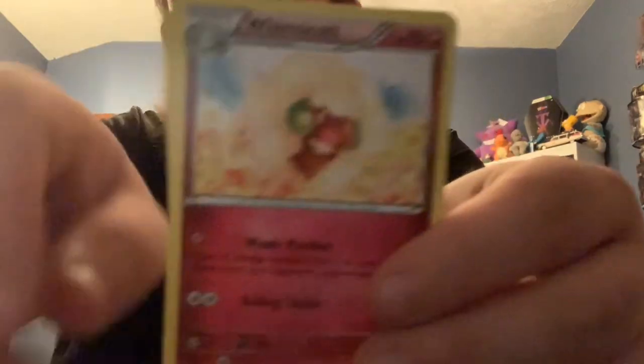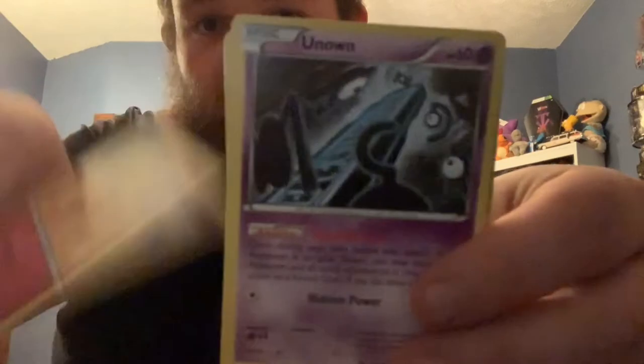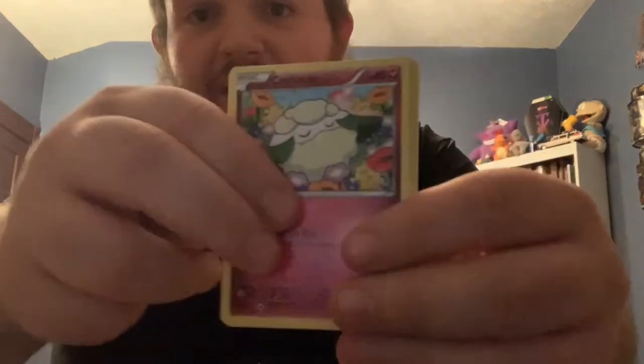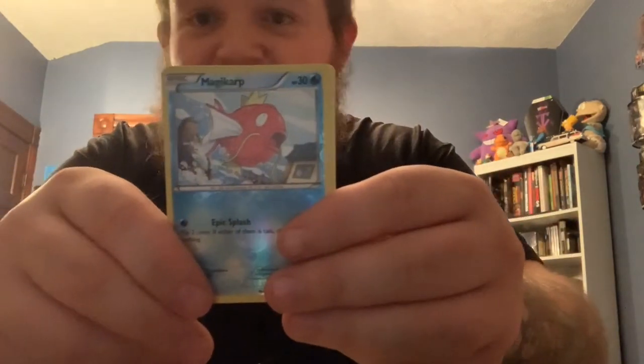And then this is our last pack, so let's hope for some last pack magic here. And this one is the Ancient Origins. So there is your code card — one, two, three for this one. And we're going to start off with a Metang, and then an Energy Recycle. And hopefully this is in focus for you guys. Whimsicott. Unown. Ball Toy. Cottonee. Quagsire. Golett. Reverse is a Magikarp. And the rare is Porygon Z. Porygon is actually one of my favorite Pokemon, so very cool to get the Porygon Z. I always prefer the original Porygon, but the Porygon evolutions are very, very, very nice.